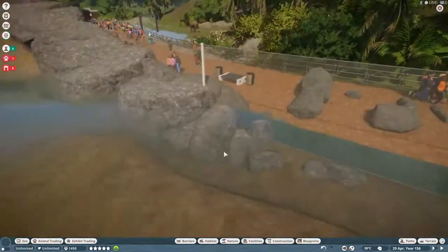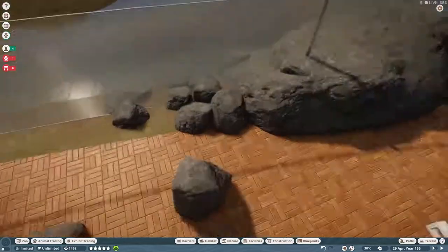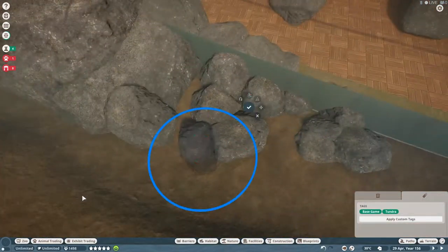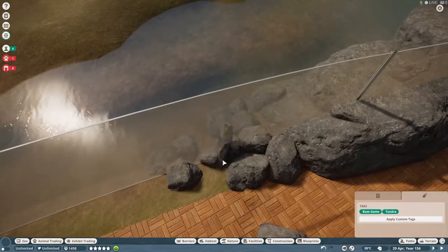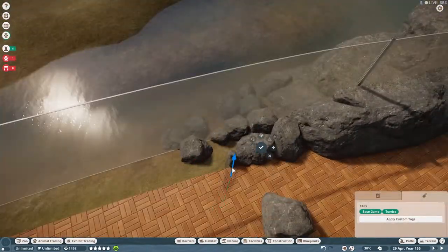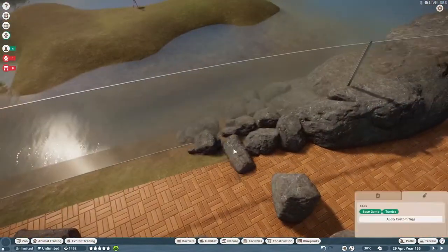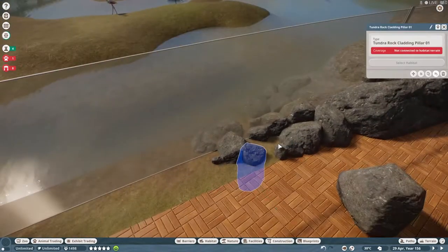So I'm using the small ends of some pointier rocks to create like a crumbly rock situation here, which I really liked, and I put it throughout the rest of the habitat as well. I think I will go back and do something similar in other water spaces I have in the zoo, because I feel like this little pebbly rock look really looks good.